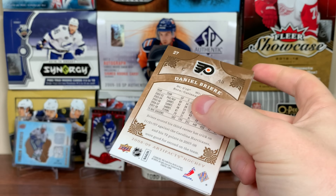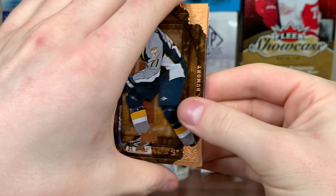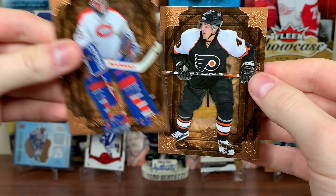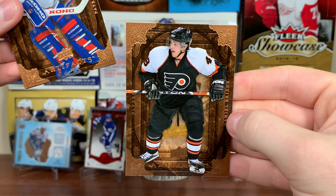Oh, we got a patch! Let's see what we got here. We got JP Dumont, Patrick Waugh. Who is that? Danny Breer.